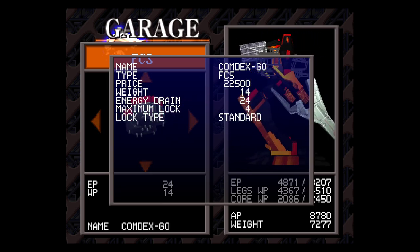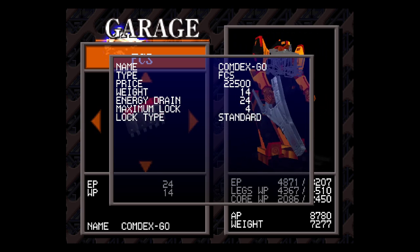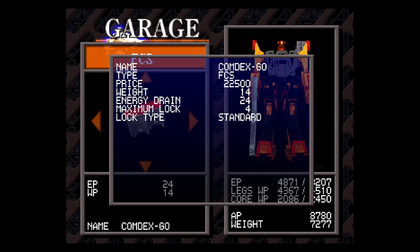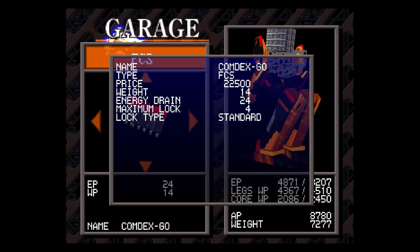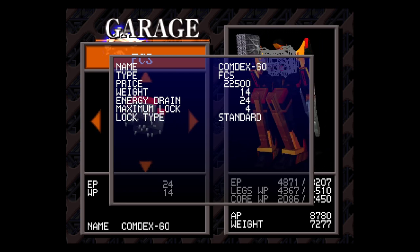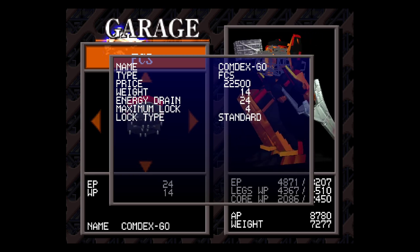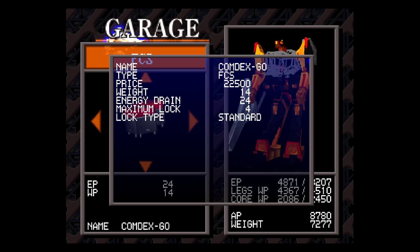In the first Armored Core game, the distance at which the fire control system activates mostly depends on the weapon you have equipped. Weapons with a very short range activate at a shorter distance — for example compared to a sniper rifle or a railcannon. You start with a standard type of FCS and then you can buy others.